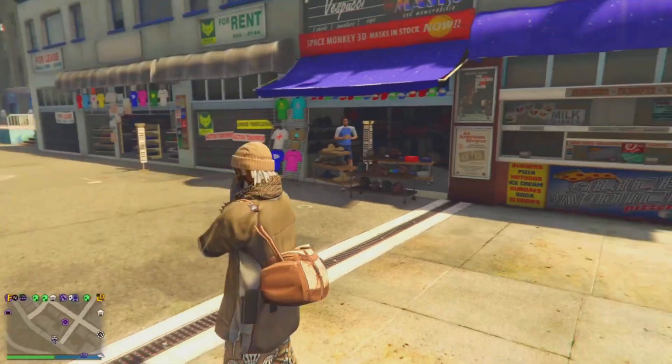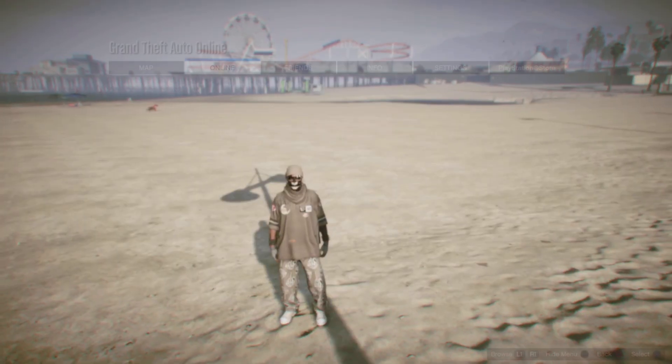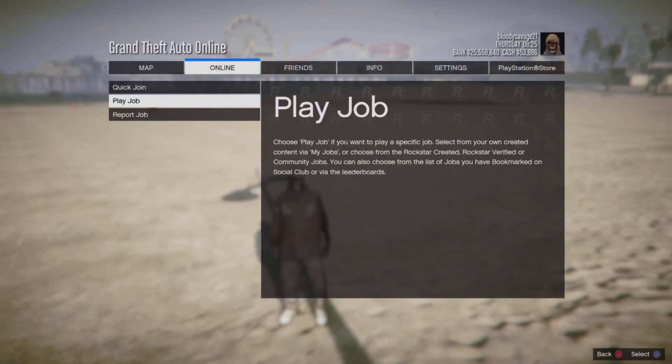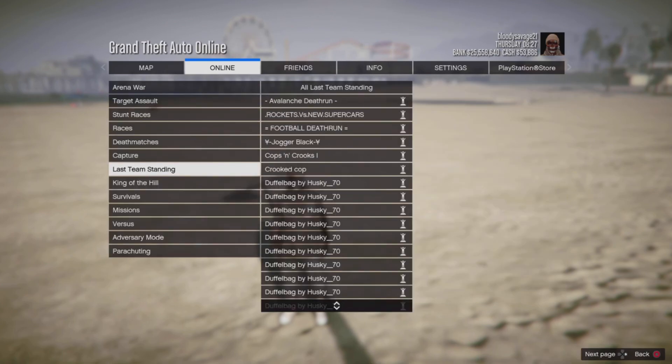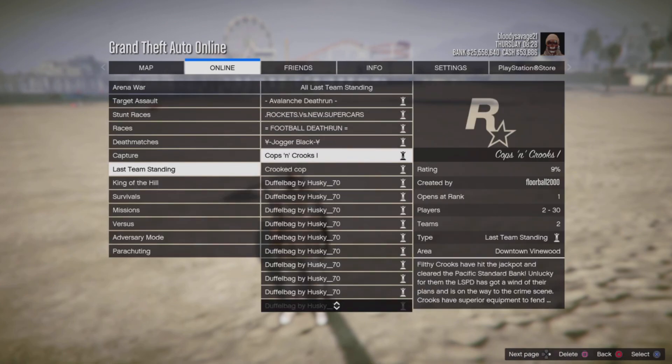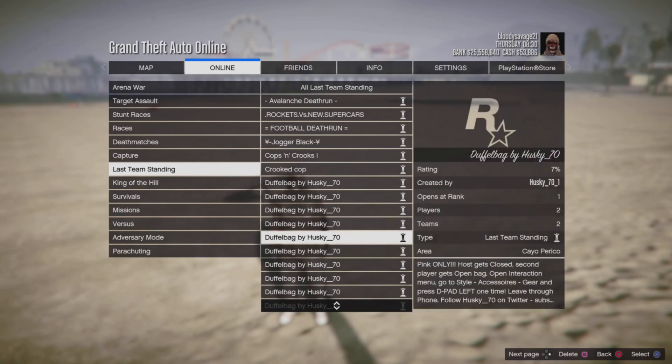First thing you want to do is download the job from the description for whatever color duffel bag you want. Then you want to load it in an online session — go to Jobs, Play Jobs, then go down to Bookmark Jobs, and go down to Last Team Standing. Start up whatever color you want, or whichever color you downloaded.